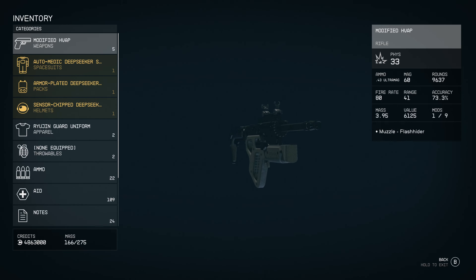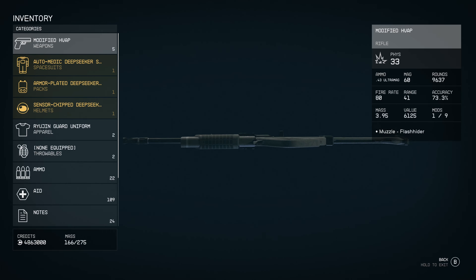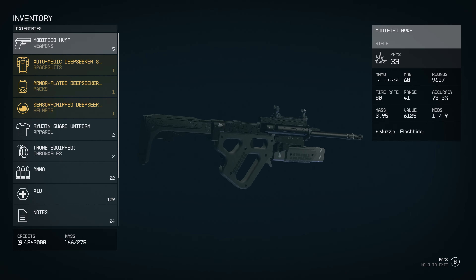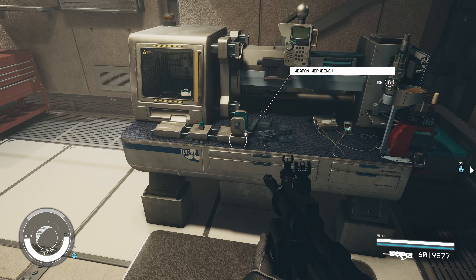A lot of ammo — that's actually kind of cool. I'm going to assume it uses a feed mechanism similar to the P90, where the rounds are stacked sideways. It's got a fire rate of 80, range of 41, actually 73. Let's go and modify it.